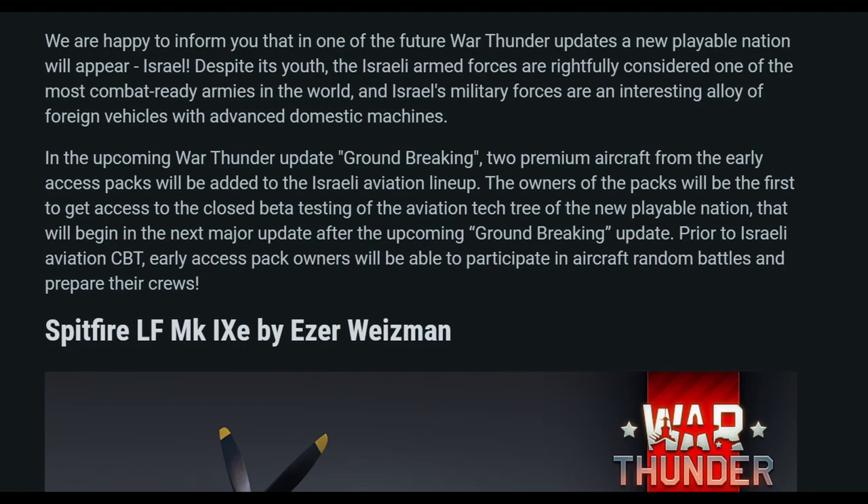In the upcoming War Thunder update Groundbreaking, two premium aircraft from the early access packs will be added to the Israel Aviation lineup. The owners of the packs will be the first to get access to the closed beta testing of the Aviation Tech Tree and the new playable nation, beginning in the next major update after Groundbreaking. Prior to Israeli Aviation CBT, early access pack owners will be able to participate in aircraft random battles and prepare their crews.